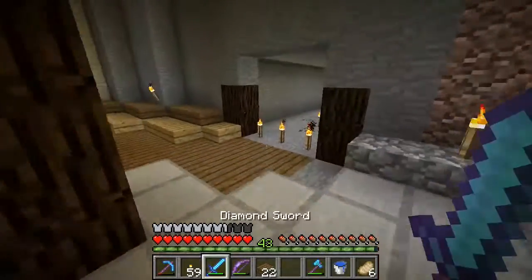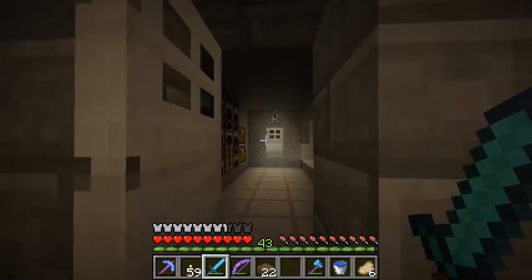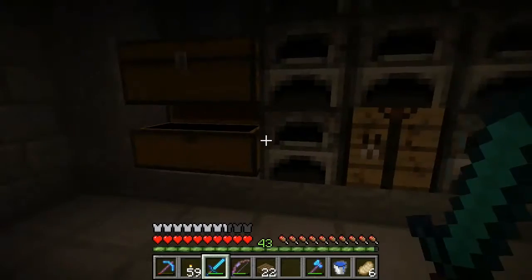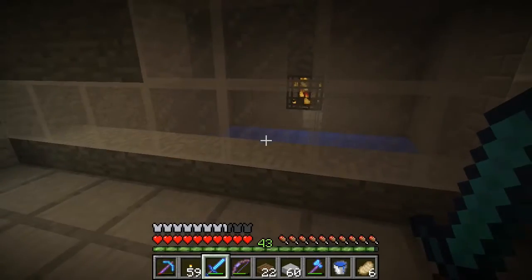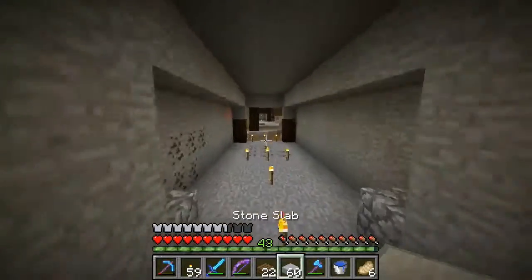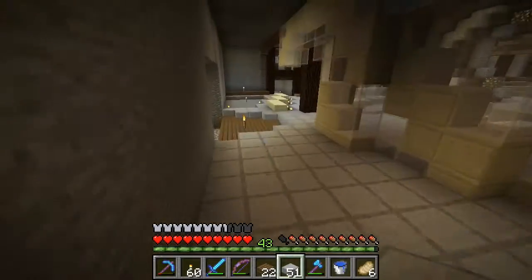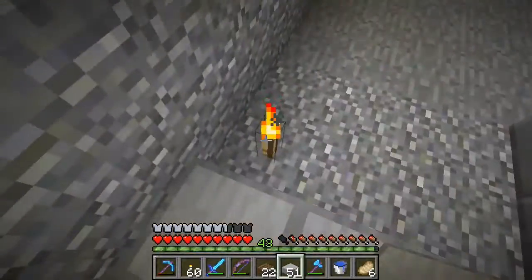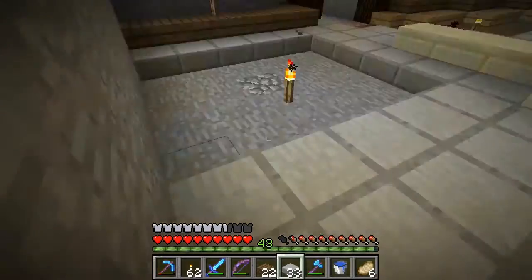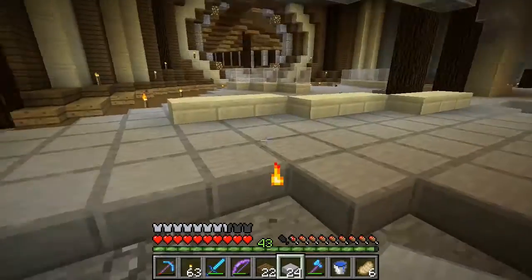I've talked about it before and I'll probably bring it up again - we really need flying potions. We need a way to actually be able to fly consistently in survival. You might say it's probably too OP, but I don't agree with that. It's a sandbox game, we should be allowed to be as OP as we want. Flying potions would just be practical - I want them just for building big things.